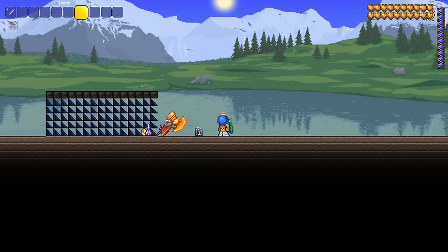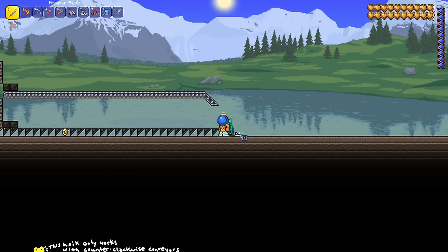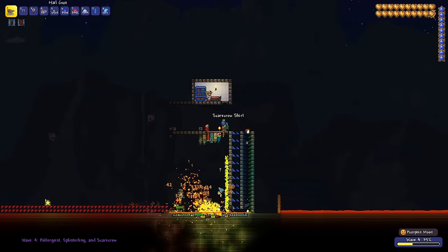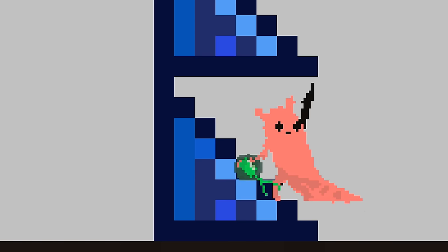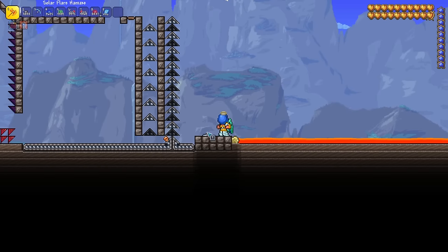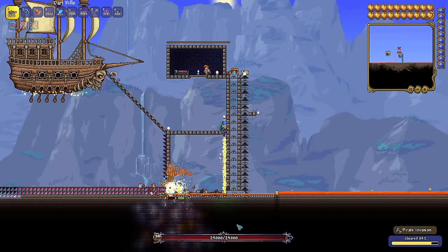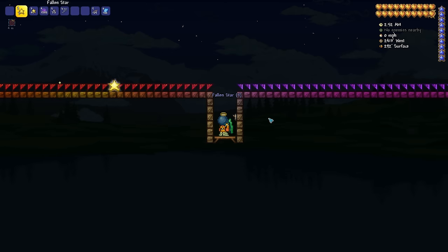You might be wondering why you'd bother going through all this trouble when conveyor belts exist. The answer is that hoiks move objects at a drastically higher speed and can move items straight upward. Conveyor belts can also become hoiks themselves, which helps smooth out item collection in many setups. Certain items like spooky wood and copper coins don't properly get moved up because their hitboxes are too small — they get stuck on the short side of the hoik. Using a conveyor belt lets you move the objects toward the tall side so they get properly pushed up.